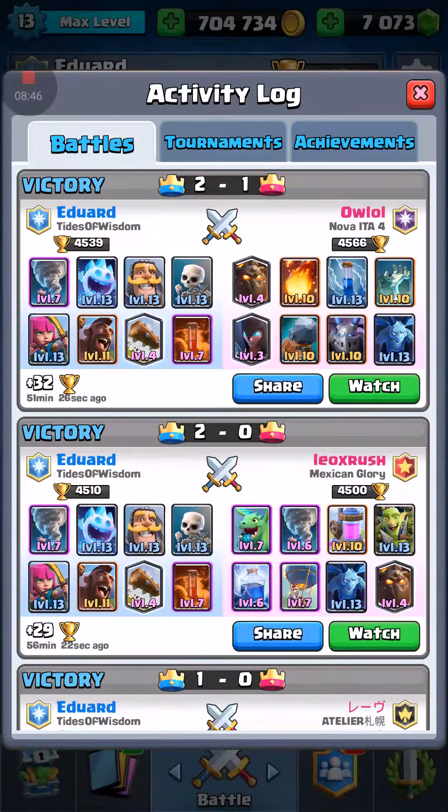Knight on those and ice spirit to freeze it and take it out before they do too much damage. Skeletons right on there — tower's targeting it, perfect defense. Now I know he has goblin gang so we put another poison, and that's why I love poison: you cannot place troops inside it like you can after a fireball. Knight and ice spirit take care of everything. Predictive poison — all that worked perfectly.